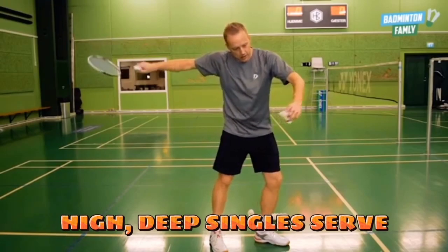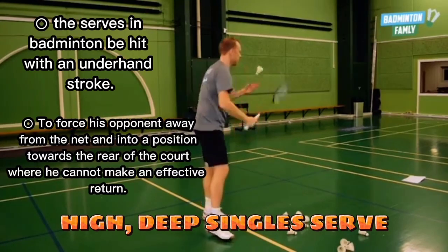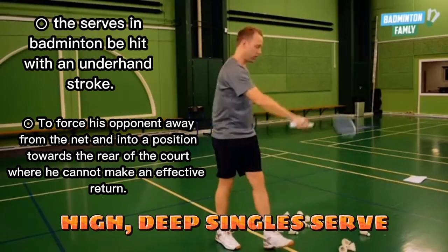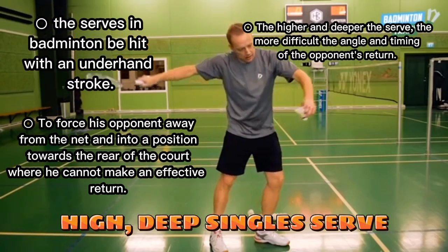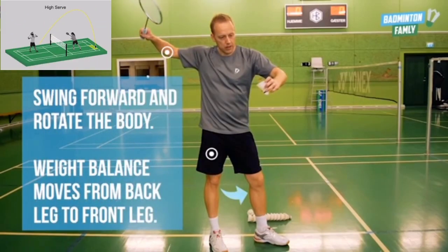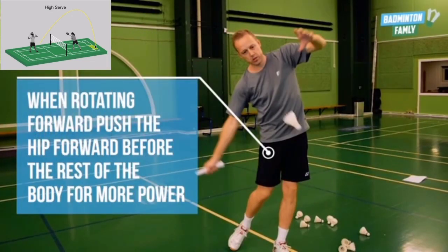High deep single serve. In singles play, the rules require that the serve in badminton be hit with an underhand stroke. The server's initial purpose is to force his opponent away from the net and into a position towards the rear of the court where he cannot make an effective return. The higher and deeper the serve, the more difficult the angle and timing of the opponent's return. When performing an effective high deep single serve, swing forward and rotate your body, shifting weight from back leg to front leg. When rotating forward, push the hip forward before the rest of the body for more power.